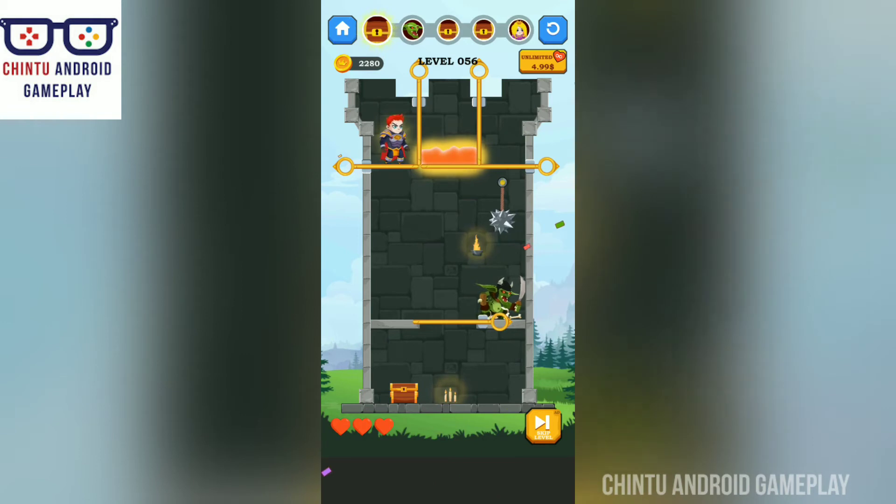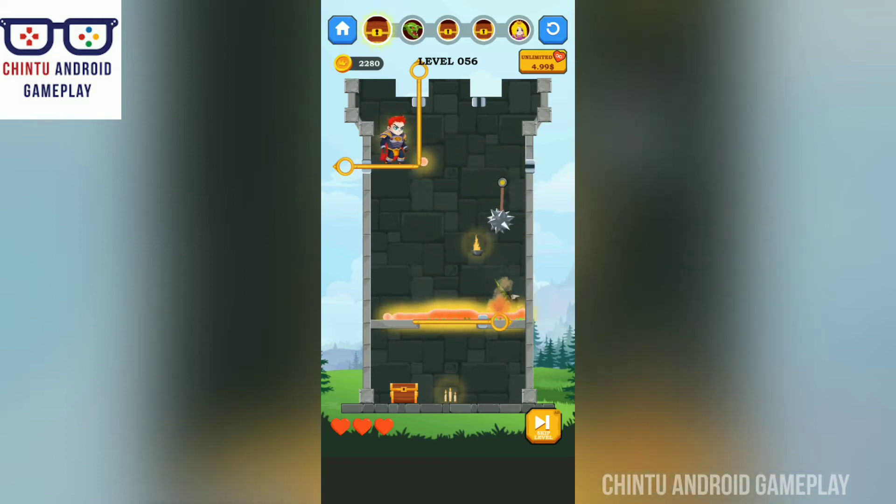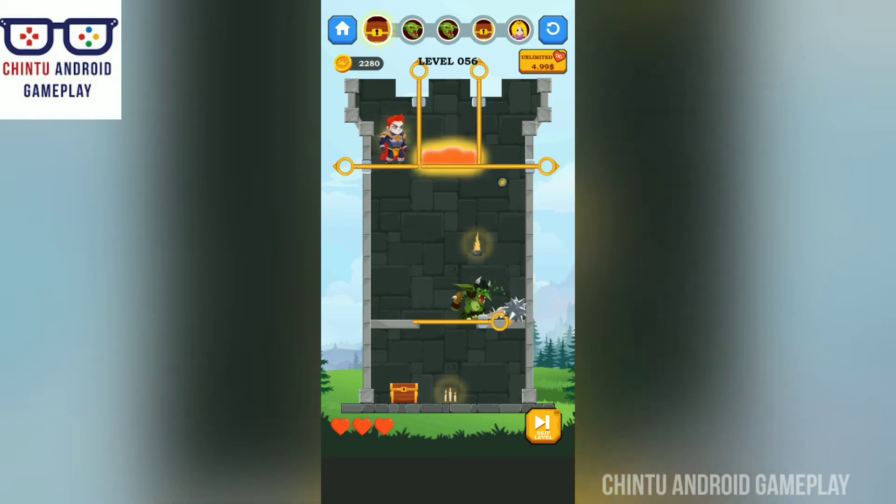Level 56 — I'm playing kill the goblin. Release the lava. Yes, the goblin was killed! You have to kill these enemies. Excellent! Level 56 completed.